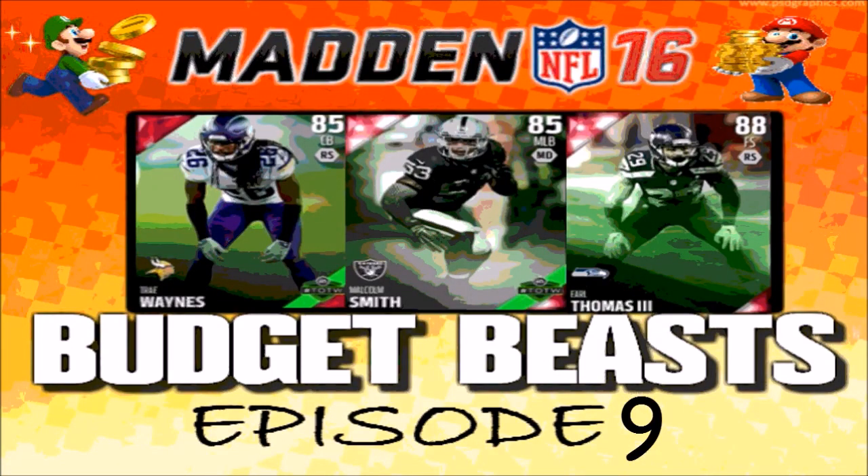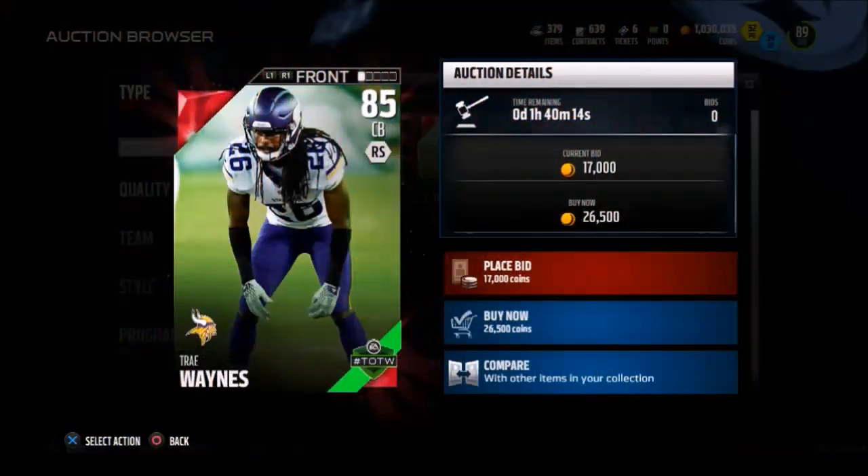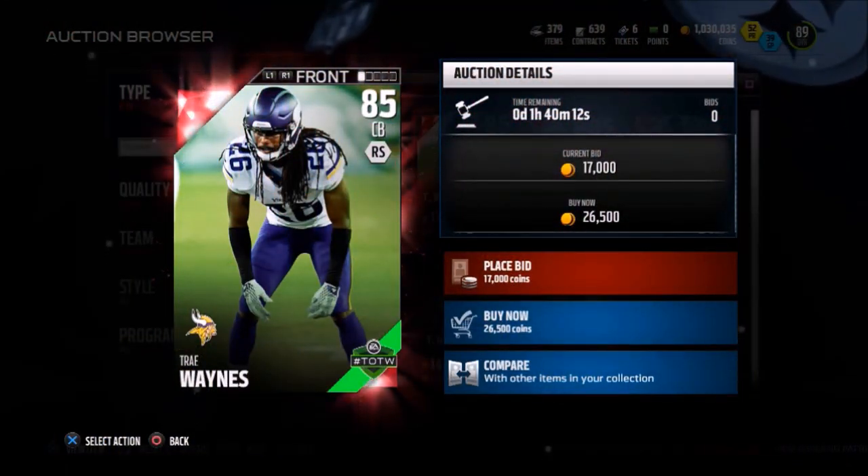Welcome back you guys, my boy CK, and today it's time for episode number 9 of the Budget Beast. We're starting this thing off in Minnesota, looking at this 85 overall cornerback, goes by the name of Trey Wayans.